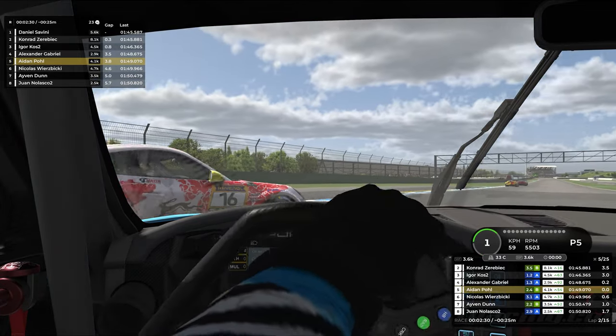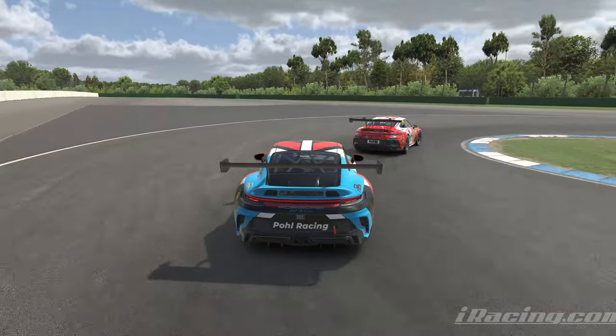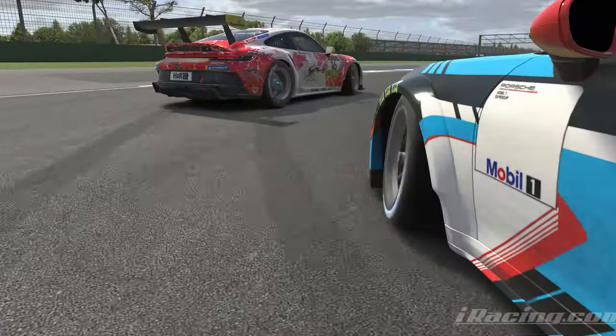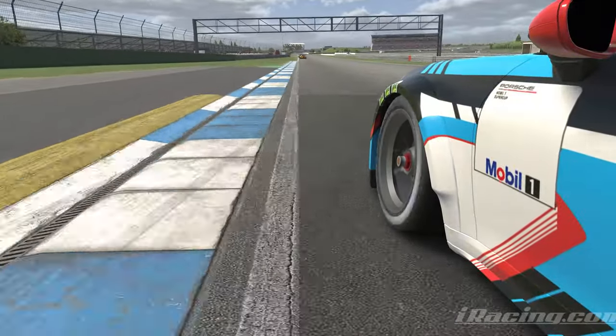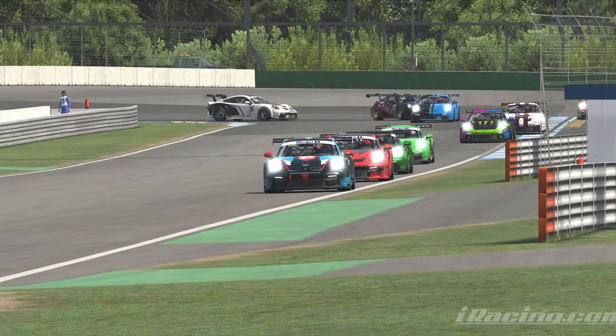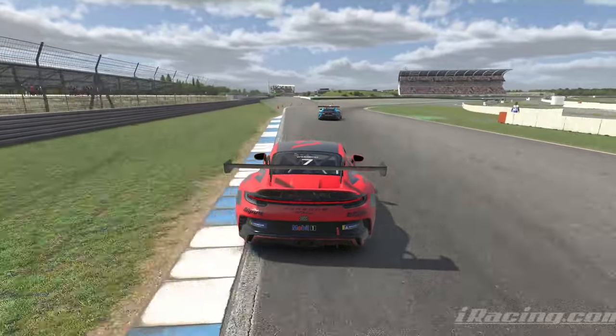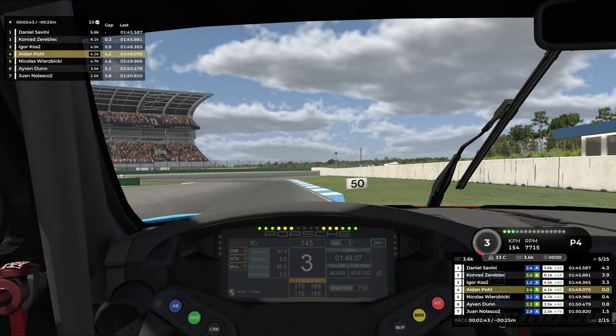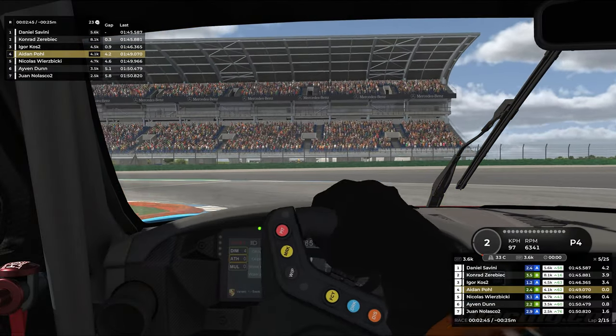Car ahead slides, slides out even more, and we just barely manage to nip underneath him. You can see him almost catch it, and then I think he gets on the throttle again and it turns itself around very close to our car. We do lose a bit of time from that. I think Nicholas was a little bit better prepared for that by the time he came around that corner, so that ends up giving him a little bit of a better run than us. He's now just about half a second behind us, gaining about three-tenths through the hairpin.